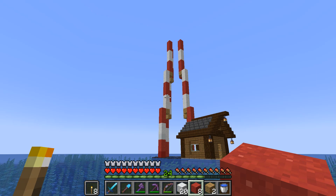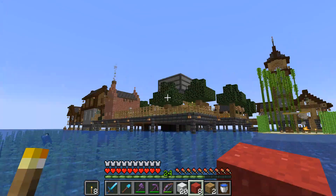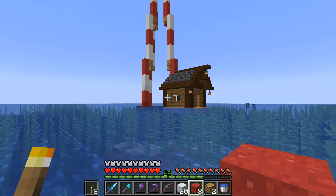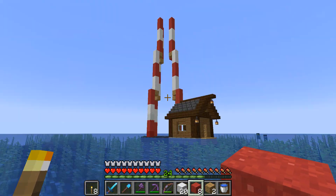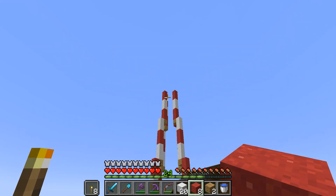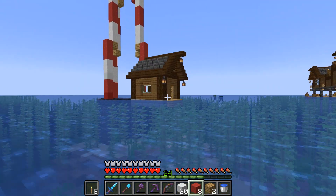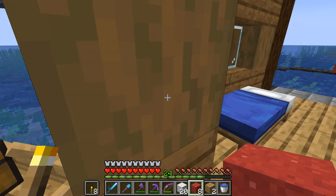I think the fun part will be once we've got it all done - we'll just pour water down the sides and turn the concrete powder into concrete. There's the red and white concrete. I've got a bunch of it. Maybe I'll do just one side and then look at it - like half of it or something.